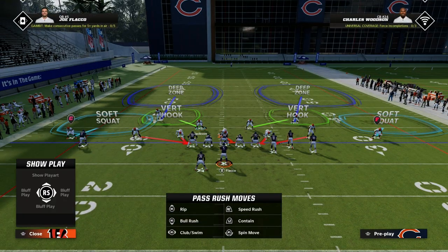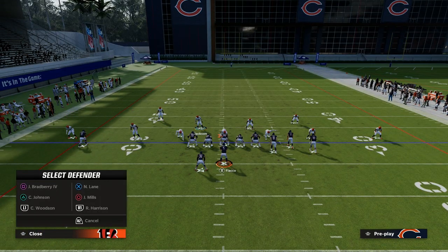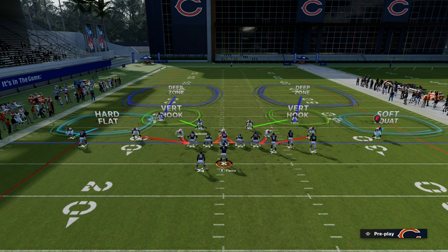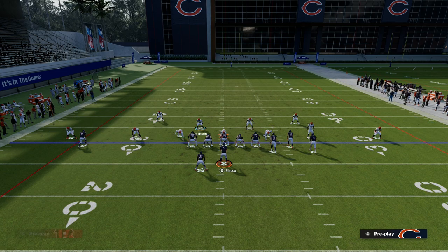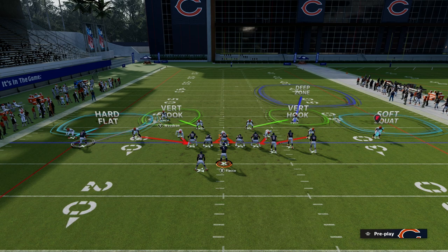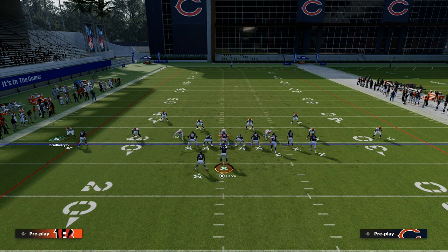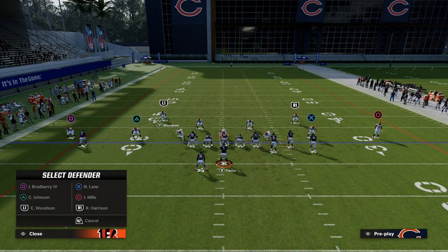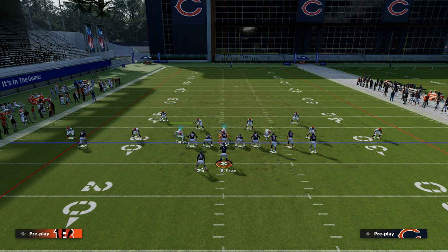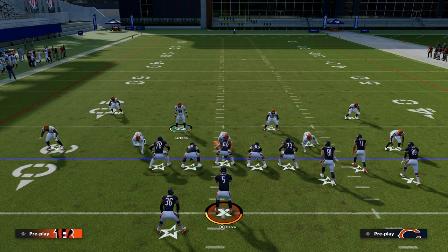From there, we want to make our coverage adjustments. What I like to do is put this corner on the left side in the hard flat — that's going to take away any kind of running back route and take away that tight end drag or any drag from the bunch side relatively well. Then we're going to cross man that safety onto the solo receiver. Another way you could do this is a scissor adjustment or rotating into a cover three. But this one I think is the best specifically for how people like to attack out of the Bunch Offset this year.